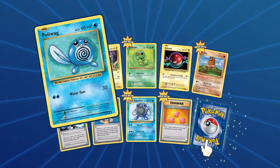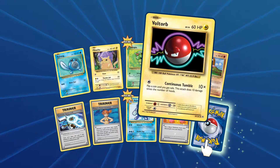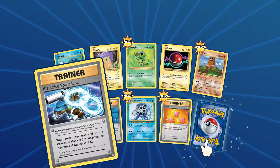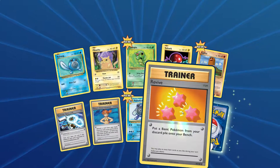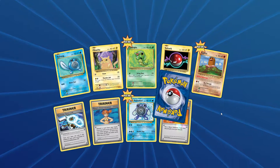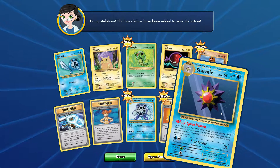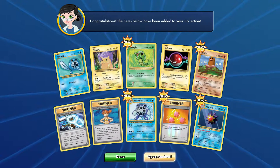Alright, so we have Polywag, Pikachu, Caterpie, Voltorb, Diglett, Blastoise Spirit Link, Misty's Determination, Polyworld — there's the evolution right there — Revive, and we have Starmie. Pull out a lot of these. Got this digital one, and I've got a few in packs already. Open another pack.